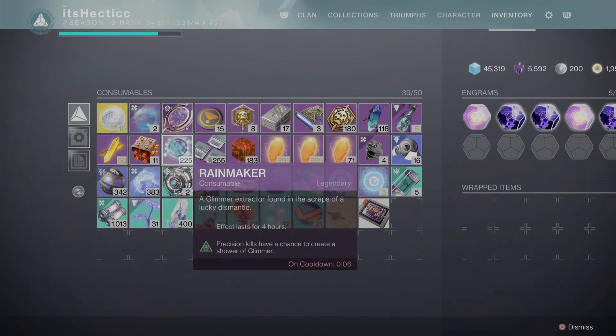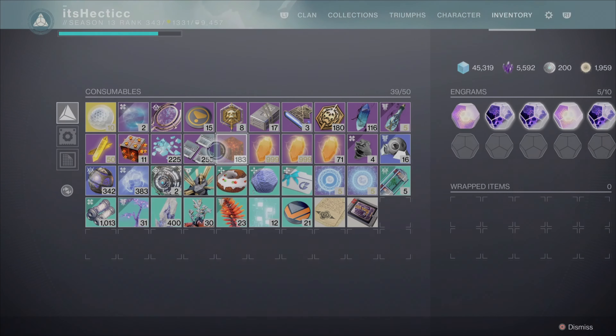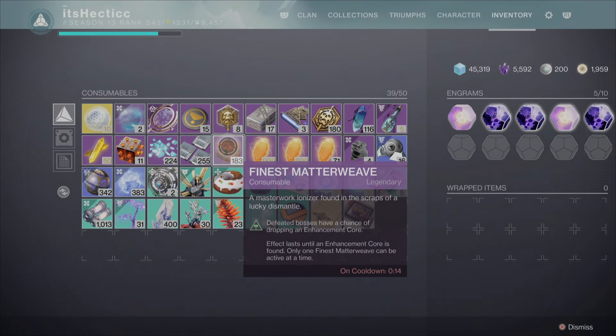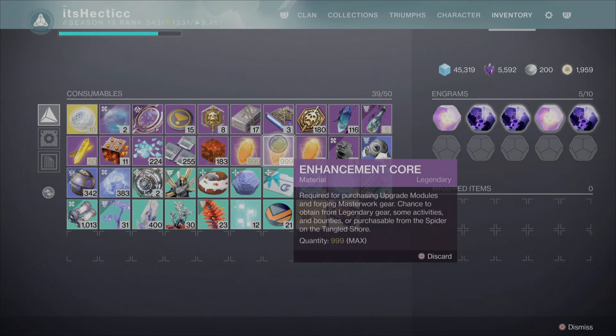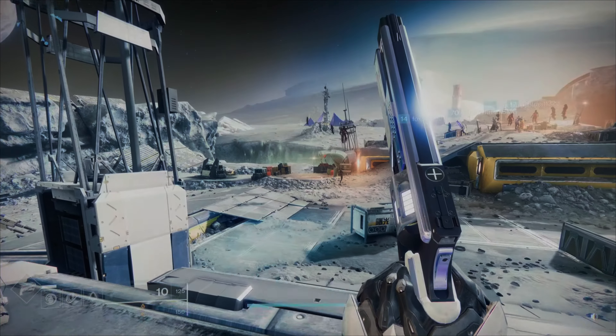The next buff is Rainmaker, a glimmer extractor found in the scraps of a lucky dismantle. Effects last for four hours — precision kills have a chance to create a shower of glimmer, so pop that one. The last buff is Finest Matter Weave: defeating bosses have a chance of dropping an enhancement core. Effects last until an enhancement core is found, and only one can be activated at a time. This lets you farm mad enhancement cores. Pop all these buffs and you're ready to go.